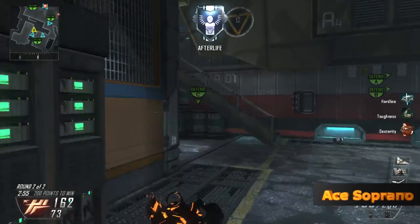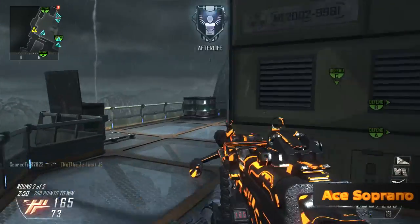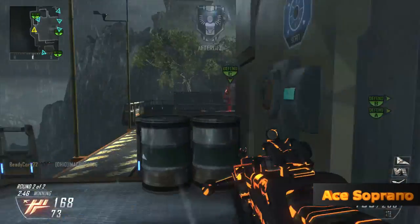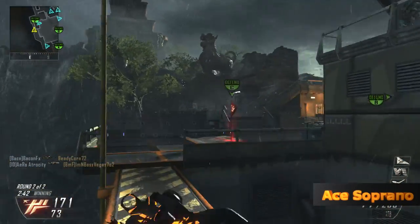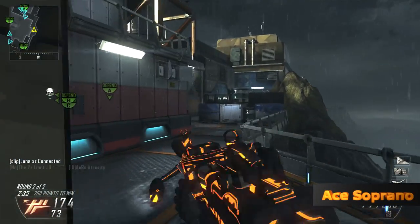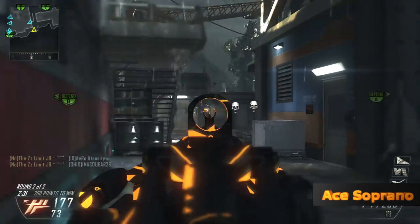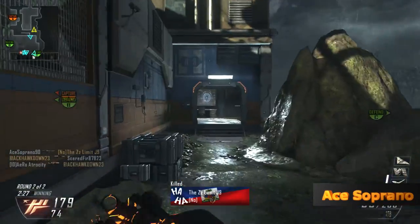Just make sure you don't push in too much, because the spawns flip pretty easily on this one. Spawn trapping over at C is pretty hard as well — if you head glitch there you can try it, but there's so much cover in the stairs and the big box over there that they can use. You want to go over to the A flag and spawn trap there — that's the best place to do it.